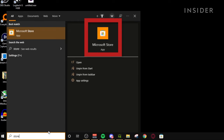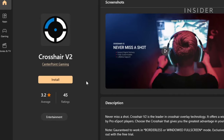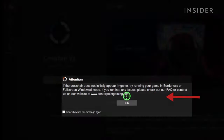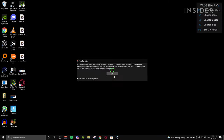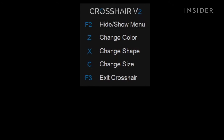This is a program that projects an image on top of an application. Open the Microsoft Store and search for Crosshair V2. Install the program and you will immediately see a crosshair in the center of your screen. Press the F2 function key on your keyboard and a list of settings will appear at the top right corner of your screen.